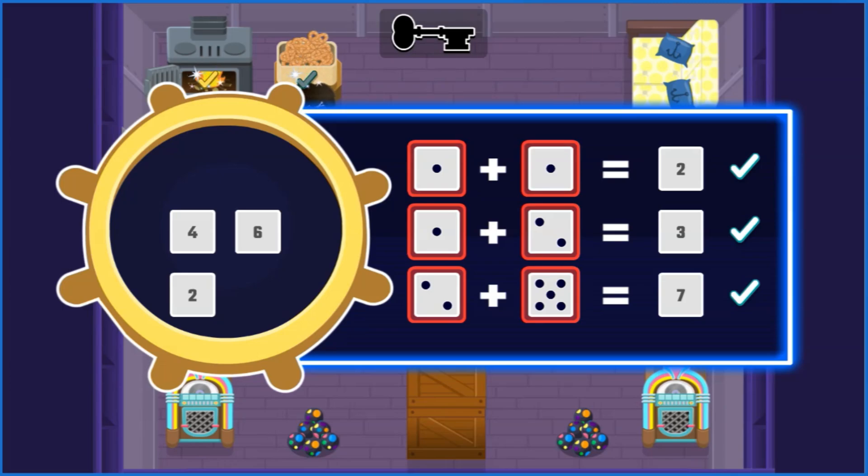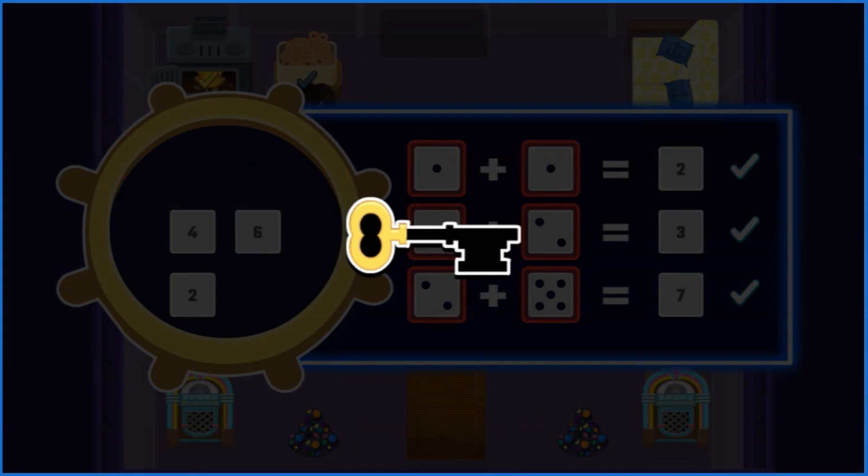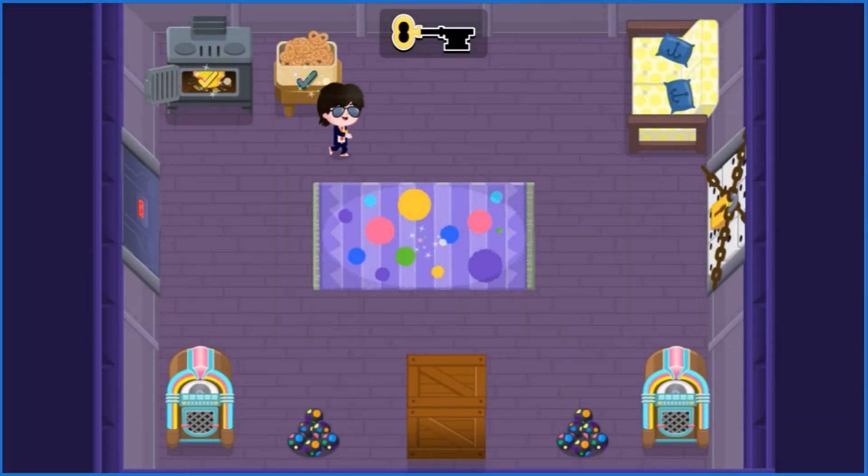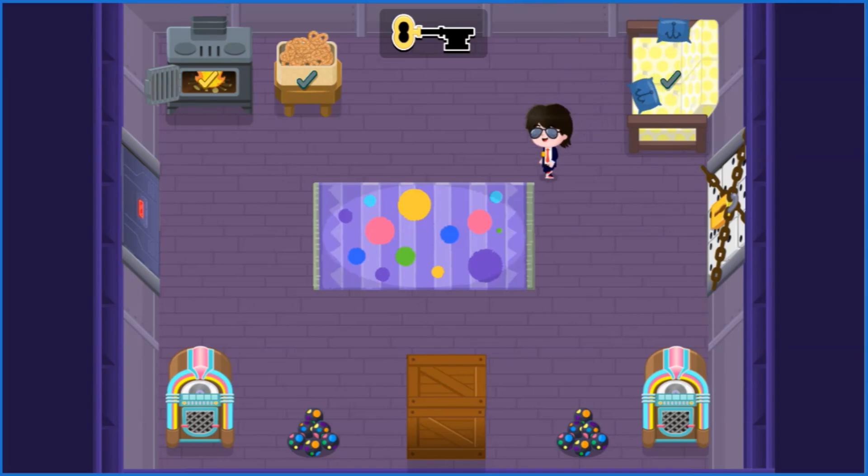Good work, Agent! You added the numbers together to find their sums. Good work, Agent! You found the first piece of the key to unlock the door and escape. Just two more pieces to go! Let's keep exploring the room.